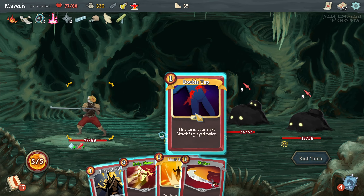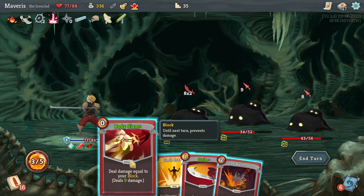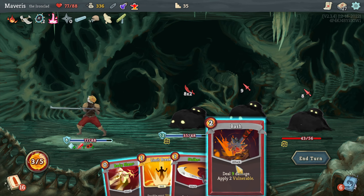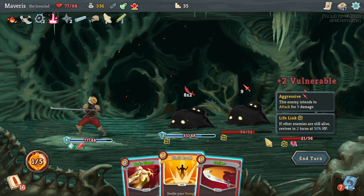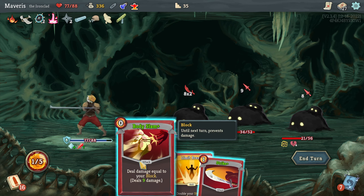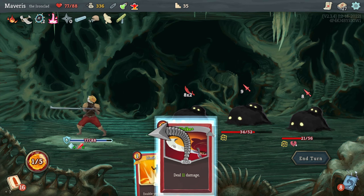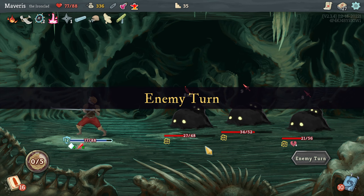I'm gonna double tap the shrug it off. Wait, it didn't work. Is it only a specific type? Let's go bash. It probably says your next attack and I wasn't paying attention. Body slam. Strike. Gonna take a lot of damage here.